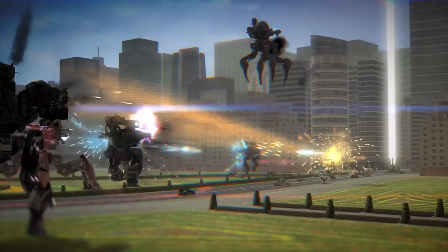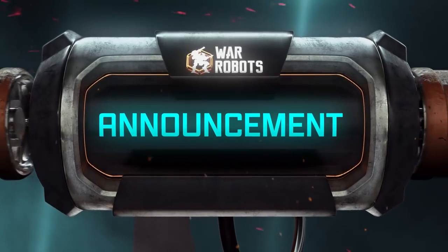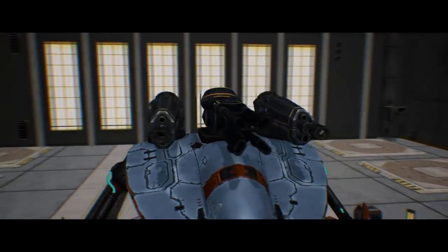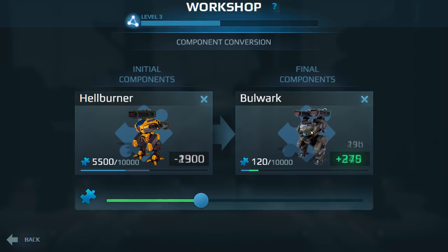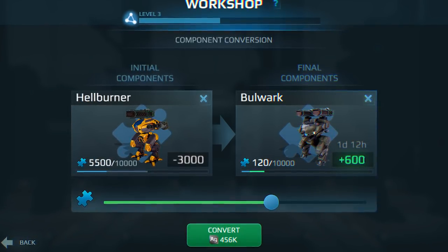But hold on, before we begin, an announcement. In August we celebrated the release of Workshop 2.0. In the works are the public favorite components conversion and user-friendly interface. It was planned to release this with the current update, but we need more time to deliver a better end result. The longer we work on it, the better the released version.